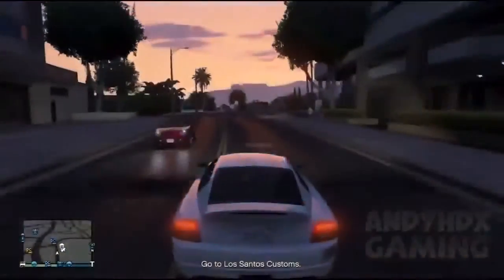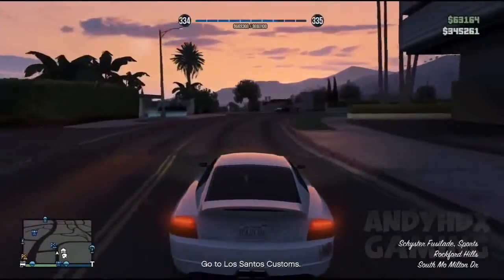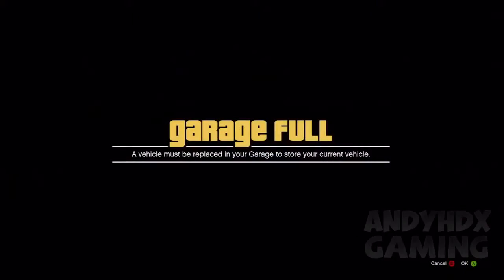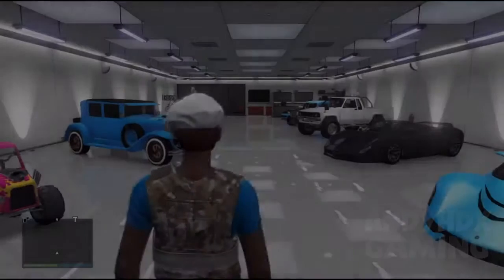Basically what you need to do is make sure you got a full garage, and you want to get one of them cars impounded. You want to simply get a random car off GTA streets and drive it into your garage. If it says garage full, just click A.